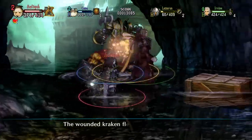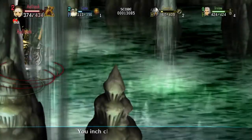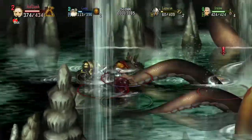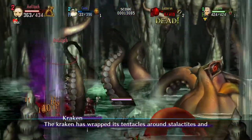The wounded Kraken flees deep into the cave. Now is your chance. You inch closer to the Kraken's lair. The Kraken has wrapped its tentacles around stalactites and is trying to destroy the cave.